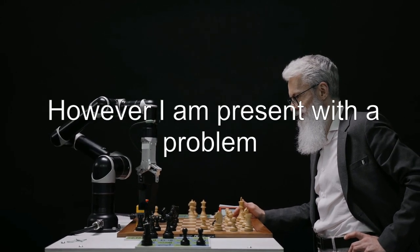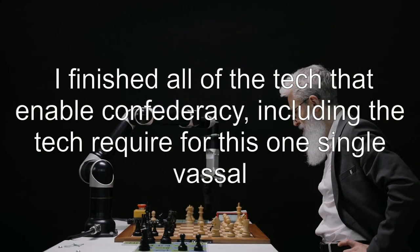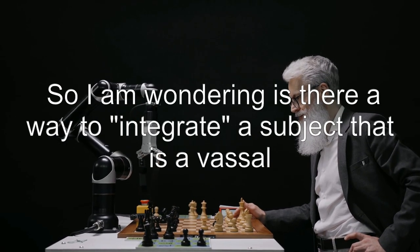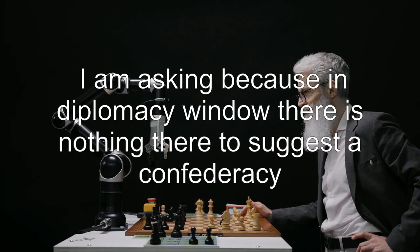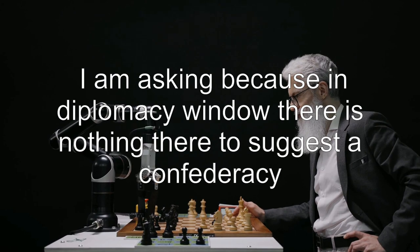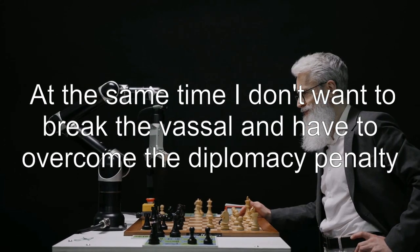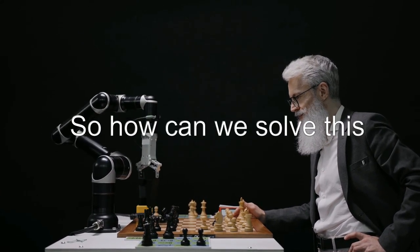However, I am presented with a problem. I finished all of the tech that enables confederacy, including the tech required for this one single vassal. So I am wondering: is there a way to integrate a subject that is a vassal? I'm asking because in the diplomacy window there is nothing there to suggest a confederacy option. At the same time, I don't want to break the vassal and have to overcome the diplomacy penalty. So how can we solve this?